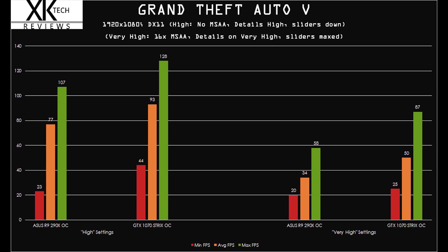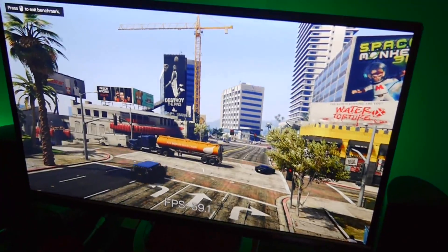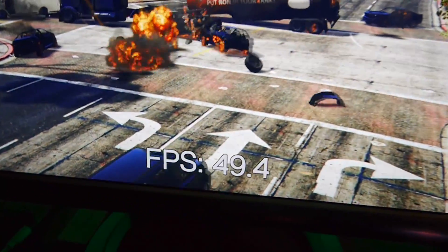GTA 5: we got 77 average on high with the 290X and 93 with the 1070 — good, what you'd expect. But take a look at the very high setting with everything maxed out: advanced graphics on, sliders maxed, 16x MSAA. We saw a minimum of 20 with the 290X and a max of 25 with the 1070. That's really where you're seeing the limitation — you could stick any graphics card up to a 1080 in there and you really wouldn't get much more in the minimum department.